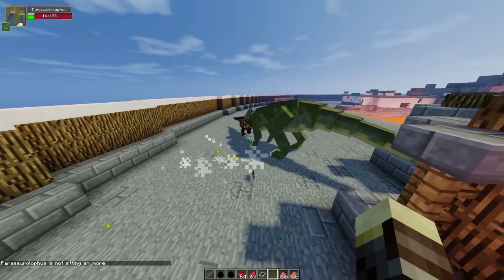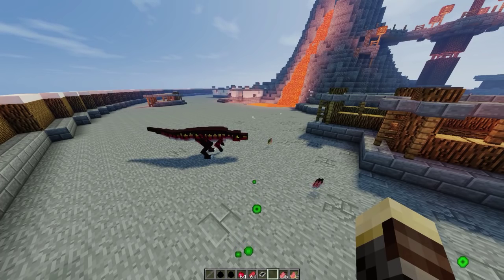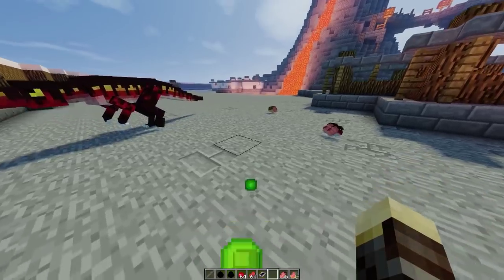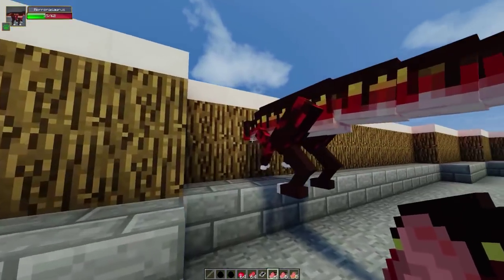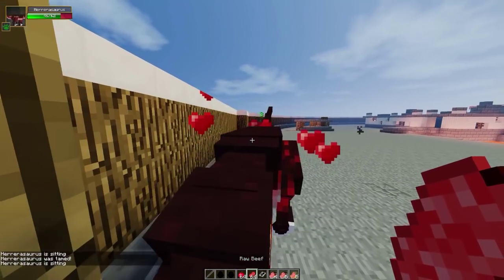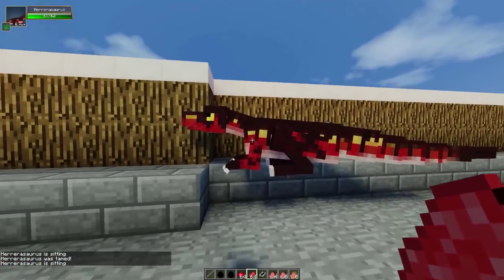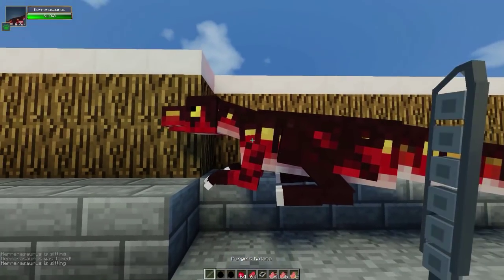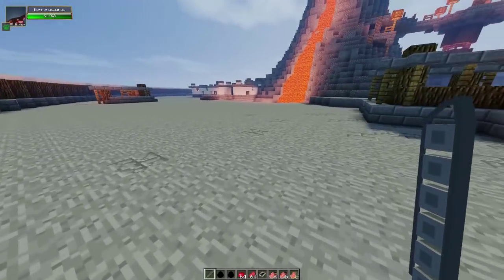Oh my gosh, totally wrecked that guy! Let's see if the Para can take out the last one — and no, he cannot. The Parasaurolophus did manage to take down one of the Herrerasaurs before going down, and almost took out the second one — he's at half health or lower. That's definitely interesting. Let's tame this guy and fight him against a Parasaurolophus. That name is so hard to say — who names these dinosaurs?